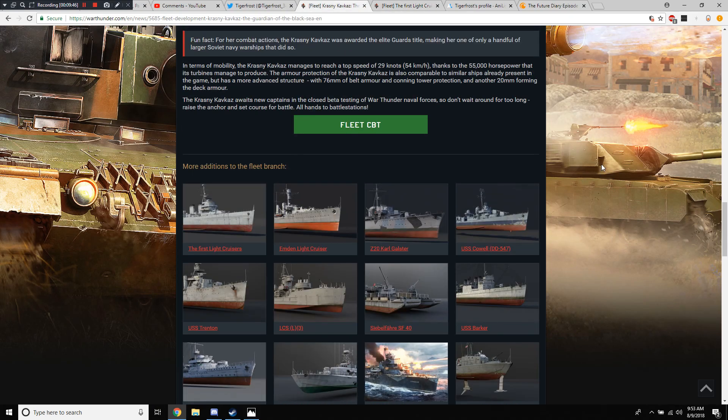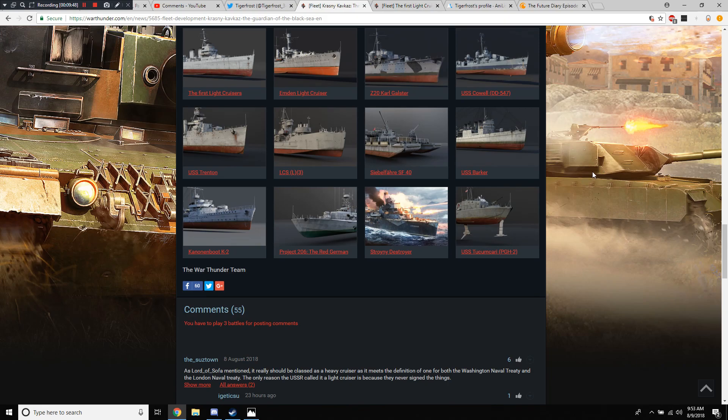So there you go — four total light cruisers available in some form in the game now, with five nations' cruisers having been shown off in total. I have no idea what the French would get for their light cruiser. I never really thought about it. There are seven nations in the game, so we're still missing a few.